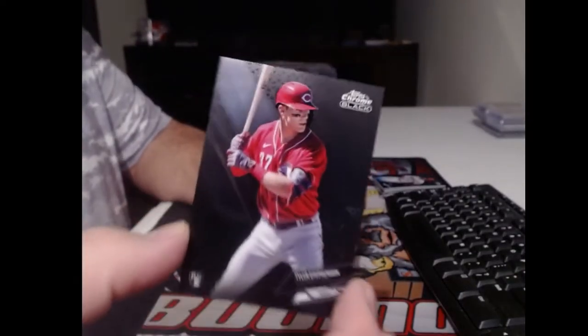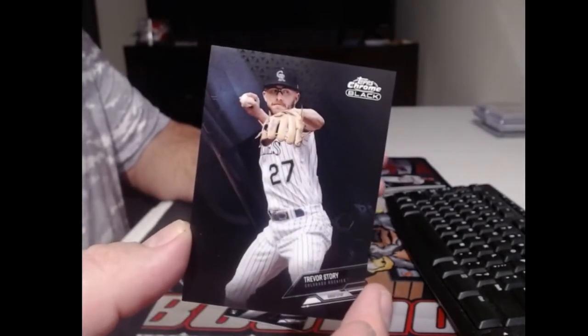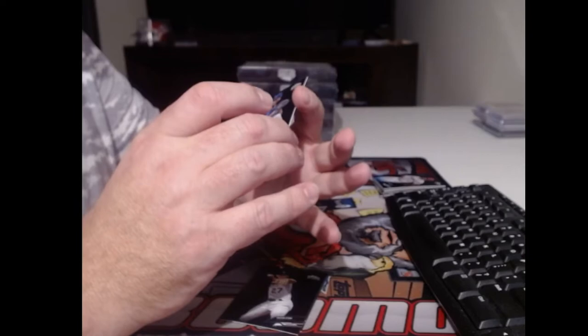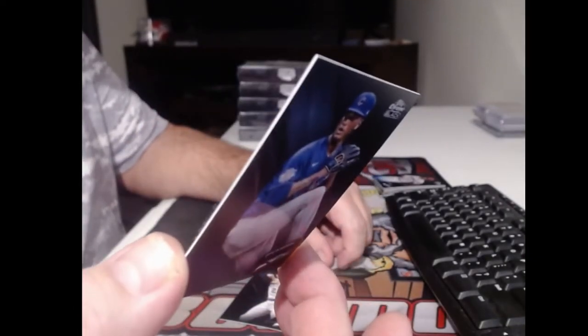And we got a rookie of Tyler Stevenson. And a purple Braylon Marquez - that would be numbered to 150, one of 150.